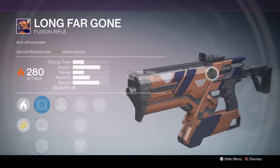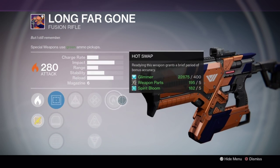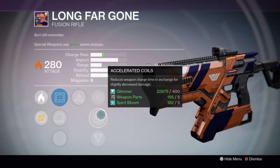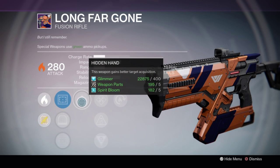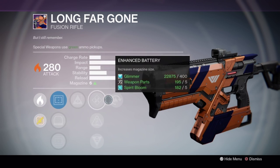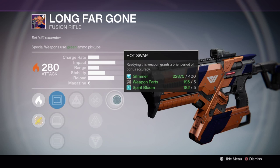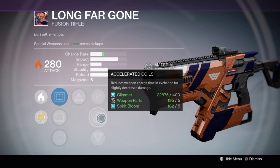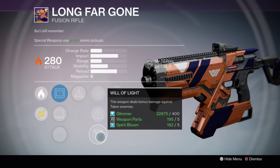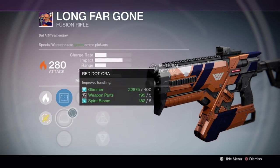Longfire Gone is probably the highest charge rate fusion rifle of the Taken King at the moment and this one with Accelerated Coils makes it even better. Hidden Hand - I'm not really sure how that works on a fusion rifle - and Hot Swap's bonus accuracy is a little bit questionable when you're pretty much just spraying it. It's a good fusion rifle and with Accelerated Coils it's probably going to out-charge anything else, but with pretty poor range and pretty poor stability on this roll in particular, it's probably not the best.